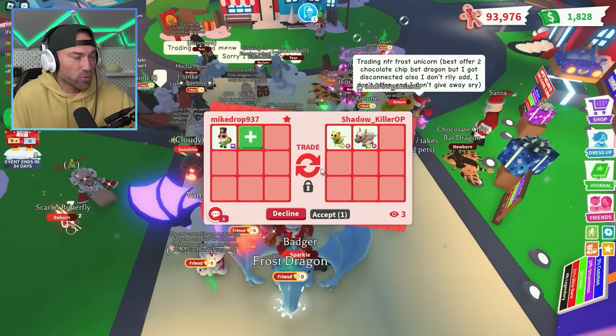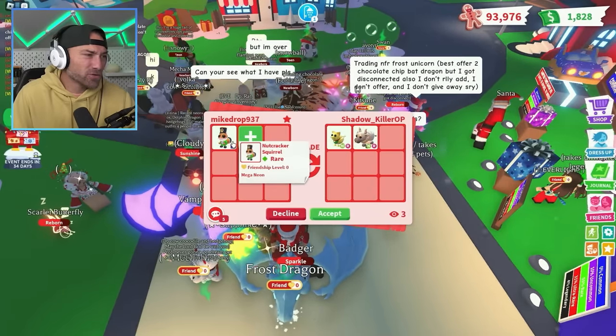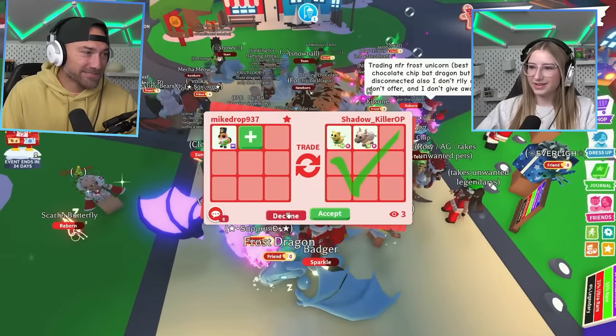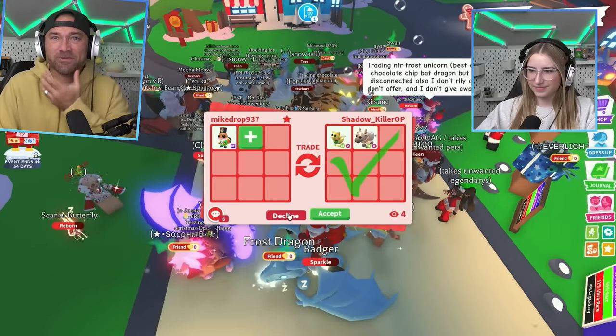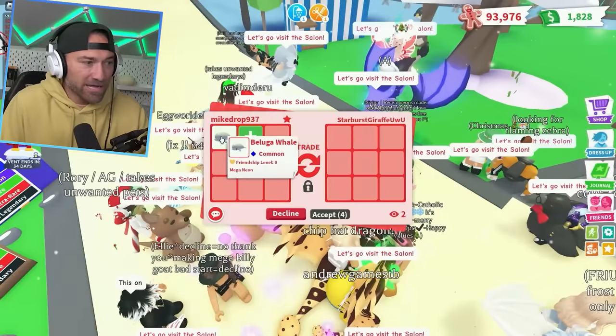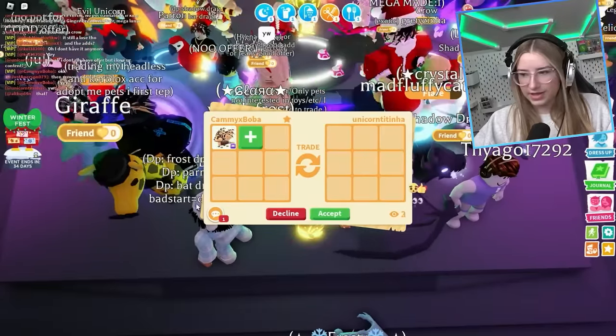I got offered a neon manakai and a neon metal ox for the mega nutcracker squirrel. I mean, I know it's only rare but these pets aren't good. I'm declining. The nutcracker look with the mouth on the live is so much better. Now I'm going to the mega beluga whale.